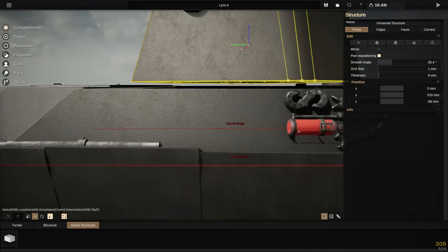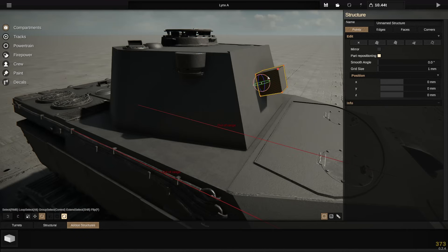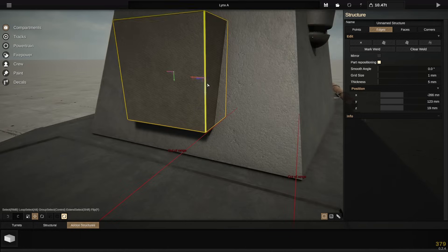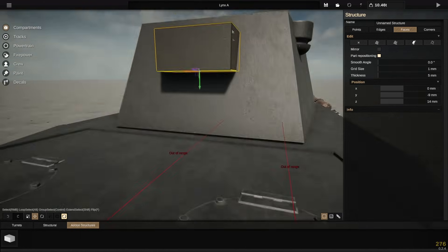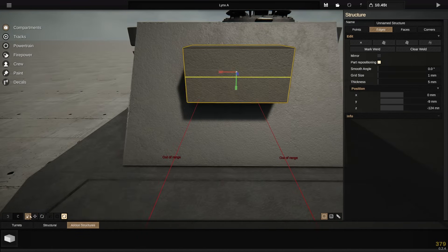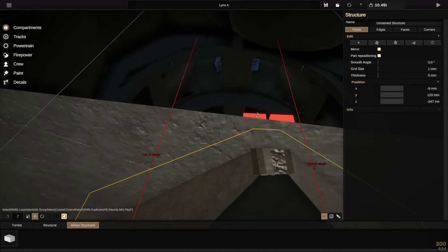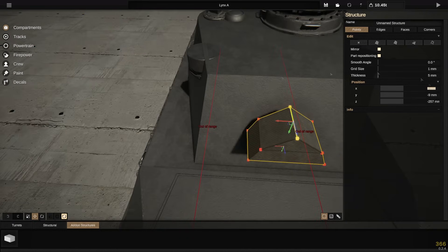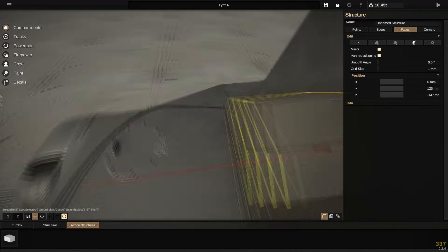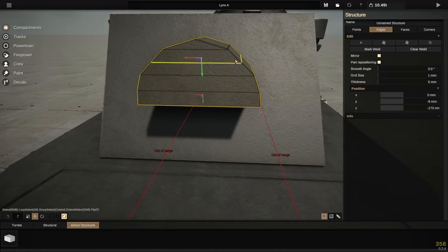Now it's mantlet time! I really wanted to get the cast ball mantlet that the Panther 2 had, just because I think that's an interesting design and probably not the hardest thing to make. In Sprocket it does have a little bit of a problem in that when you mount it onto the gun mantlet, it adds a lot of weight and ends up slowing down the turret traverse — in some ways basically grinding it to a halt.